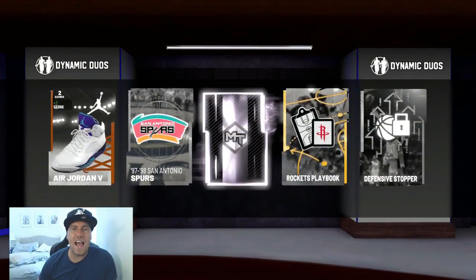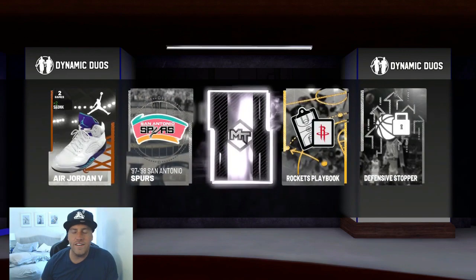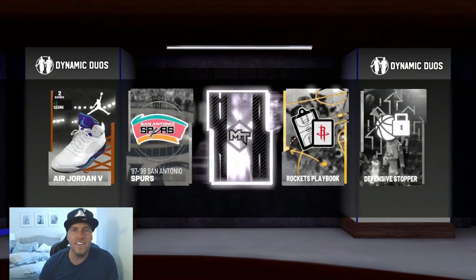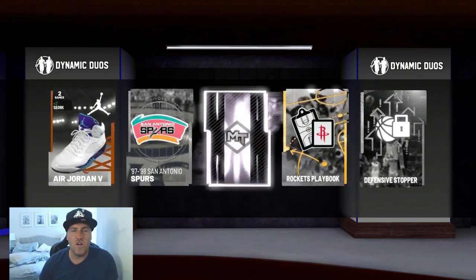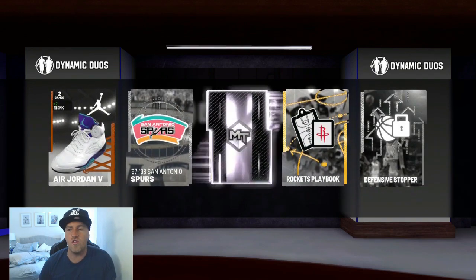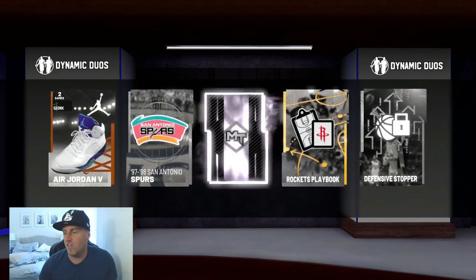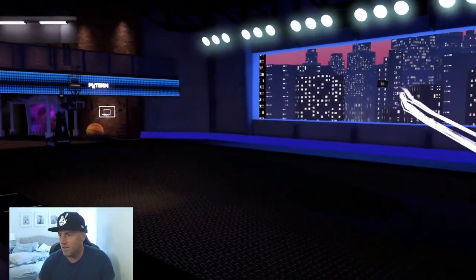Hey, what's going on guys? Welcome back to NBA 2K19. Today we're gonna start off with a pack-a-roonie. I just pulled one of these dynamic duo packs — the packs that have single-handedly crushed every card in the game. As far as price is concerned, nothing has value anymore. Absolutely nothing other than one particular card, a Big Diamond Kyrie. That gets you access to the Galaxy Opal Shaq, but I thought we'd start it off with a banger. Why not? Don't get too many Galaxy Opal pulls. Let's see if we get something good.